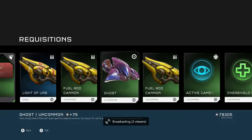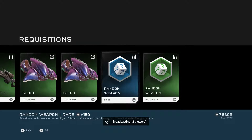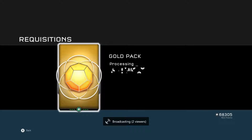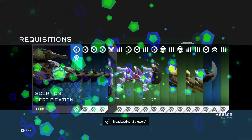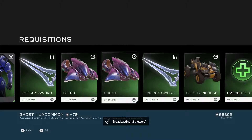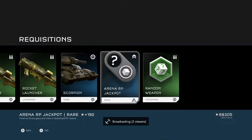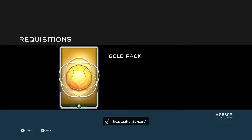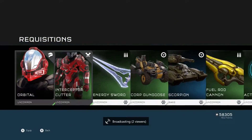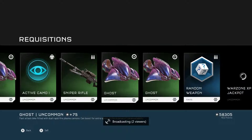When Plants vs. Zombies Garden Warfare came out and they had the sticker shop, no one cared — everyone seemed to think it was an okay system. It made you want to play the game more and it was implemented well. You didn't actually have to spend money; you could, but you didn't have to. The requisition system in Halo 5 is pretty much the exact same thing, honestly.